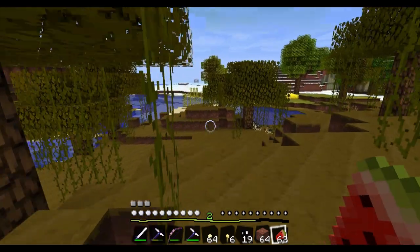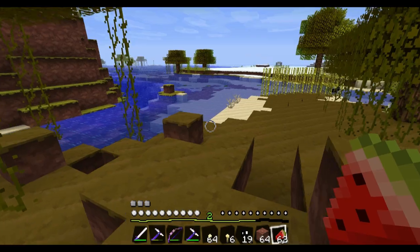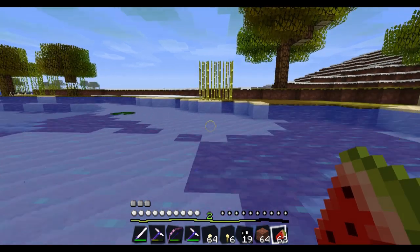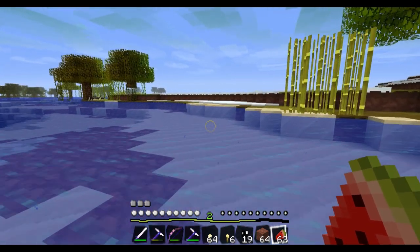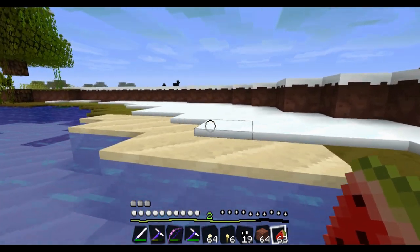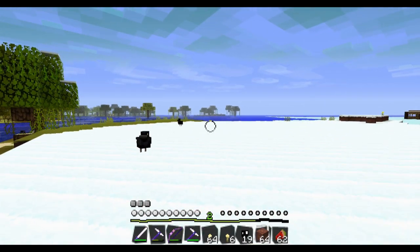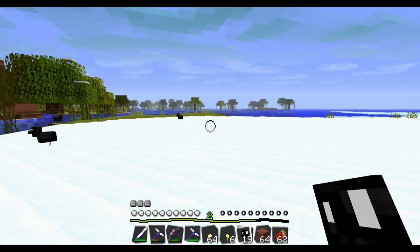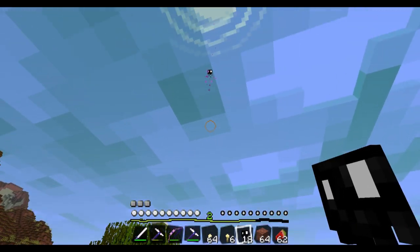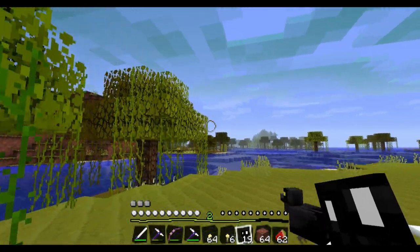The new snapshot has jungle biomes in it, but right now Jeb has stated he's making it where you would have to restart your world in order to get jungles, unless you did some hacky stuff like an NBT edit. I think that's stupid - I think there are plenty of other ways he could incorporate this. I'm gonna toss one eye of ender in the air and go way far that way.